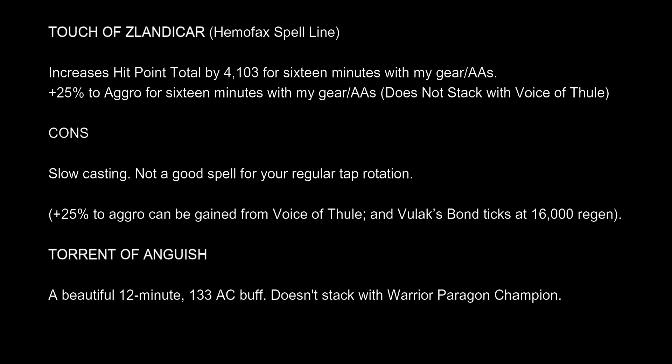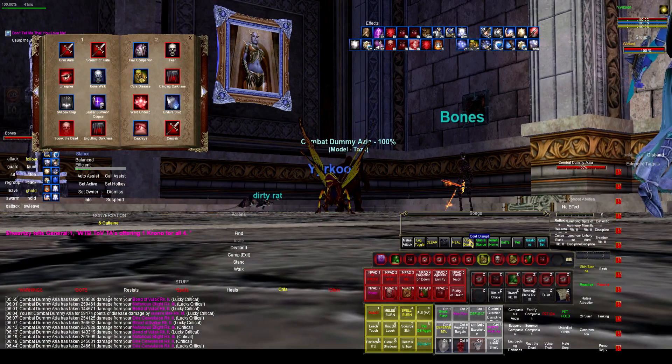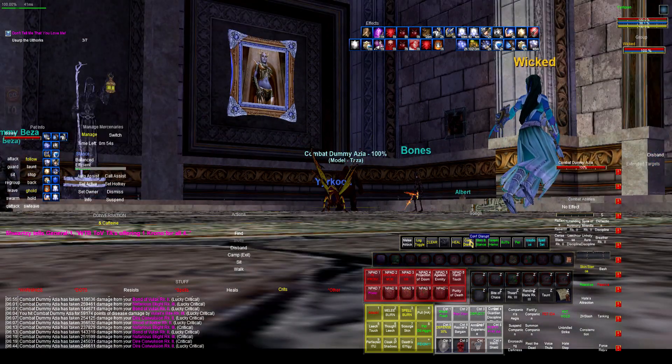The first thing I'm going to talk about is my approach to handling buffs. Shadow Knights have a lot of buffs with 16-minute, 12-minute, and 4-minute durations. Are you memorizing that it takes two and a half minutes to come up, or 30 seconds? How do you manage this without giving up all your spell slots for buffs you only cast every 4 to 16 minutes? My solution — not necessarily the best — is to memorize one buff at a time, which can be done very quickly: hotkey memorizes the buff, cast the buff.